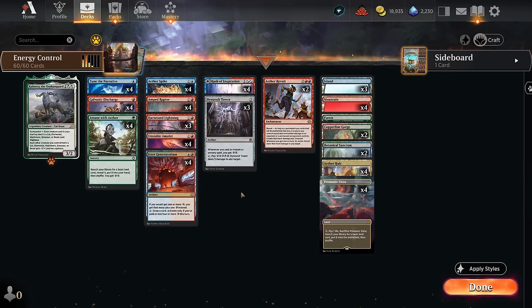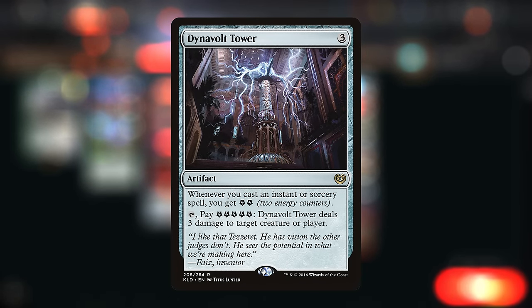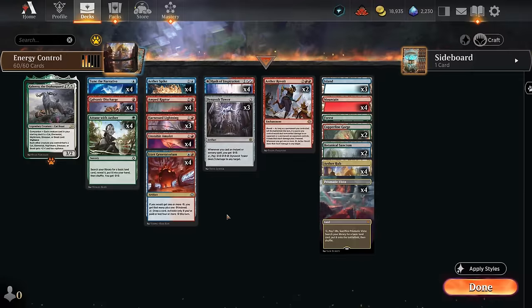Hello and welcome to another historic video. Today we're taking a look at a blue, red, and green energy deck. This is a slightly more controlling variant than the ones you might have seen before, as we're also playing with Dynavolt Tower — a blast from the past. Whenever we cast an instant or sorcery spell we get two energy, and can tap it, paying five energy to deal three damage to any target. It's a great way to deal with creatures from the Wizard deck or the new red-white energy deck.